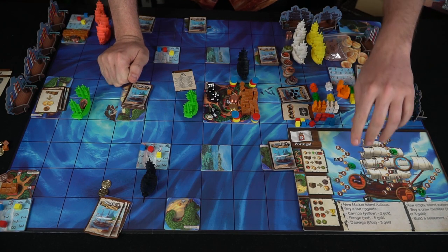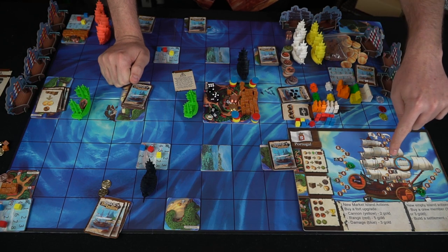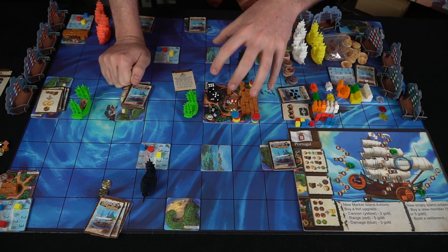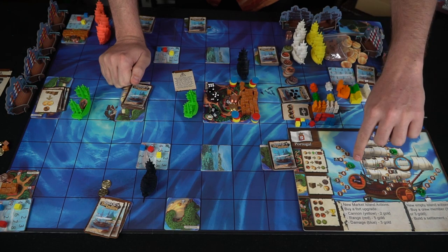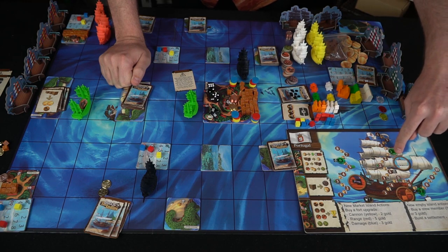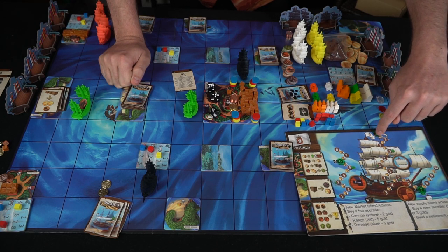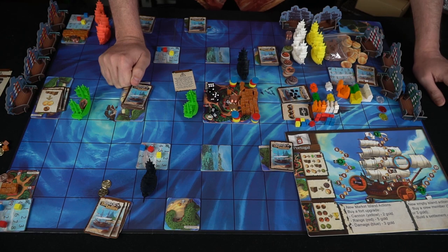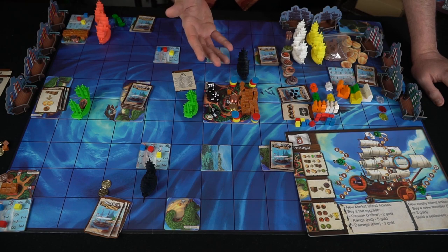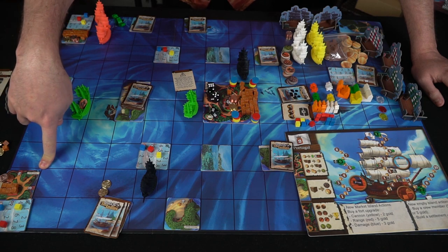When you take damage, your ships go down these little tracks, which will reduce your cannon damage, make you move slower with your sails, or reduce your cargo capacity. When at the big island you can also trade gold to upgrade — for example, spending three gold to go from five to six cannon strength. Upgrading sails costs gold too — up to four movement per turn for your big ship. So there is upgrading for your ships and forts. Your main goal is to get those spices, bring them back to your island, and be the first person to complete the objective.